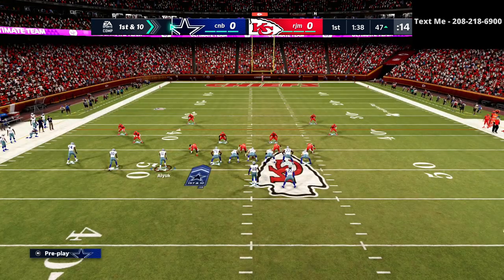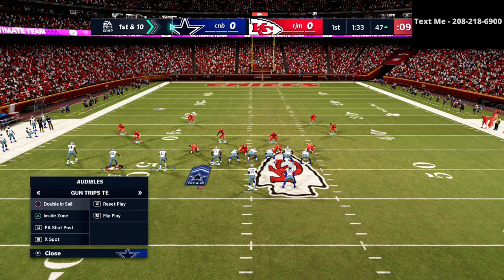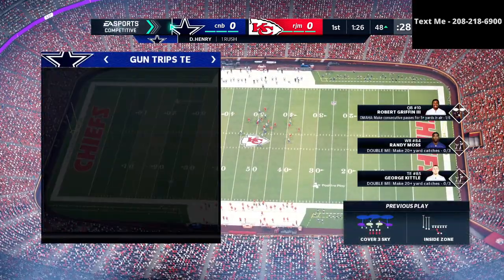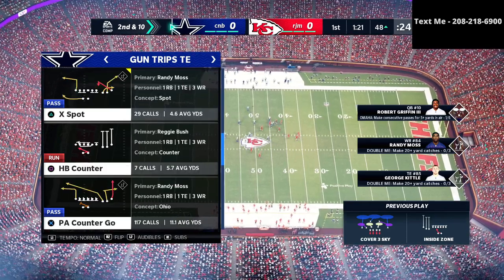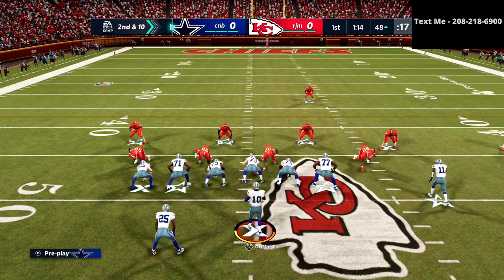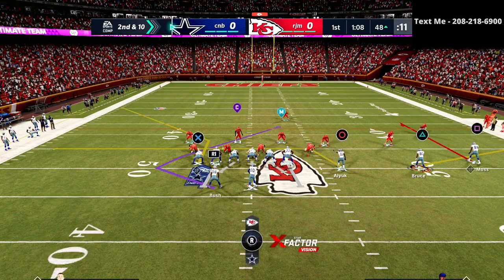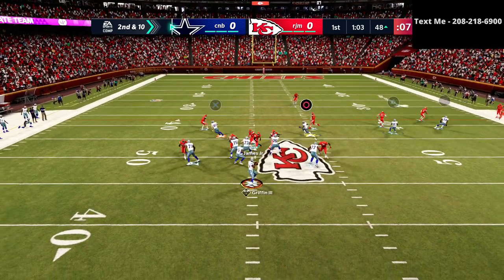You can easily work these little quick outs in certain situations — just to drive home the point that you have to take what the defense gives you. Right here we actually came out in the wrong formation. You really want to make sure — and I talked about this earlier — you don't want to go no huddle unless you have to, especially when you're running Trips Tight End. It's really important to go to the huddle and gather yourself, because you want to force your opponent to have to prepare for everything.